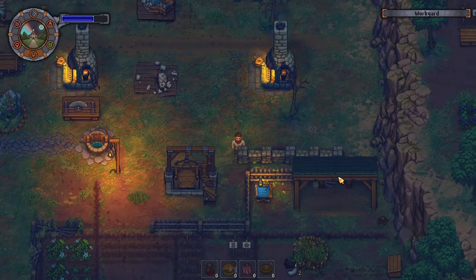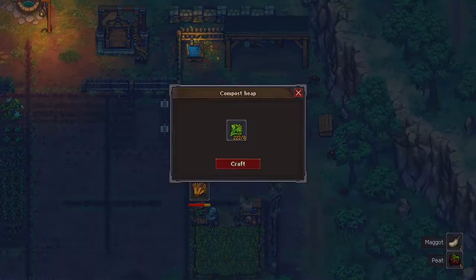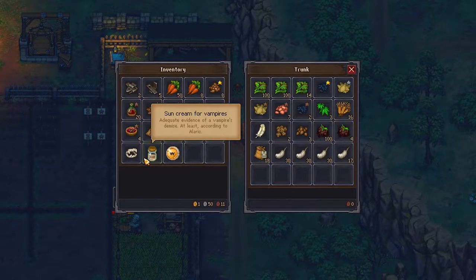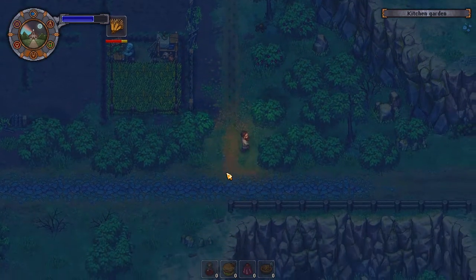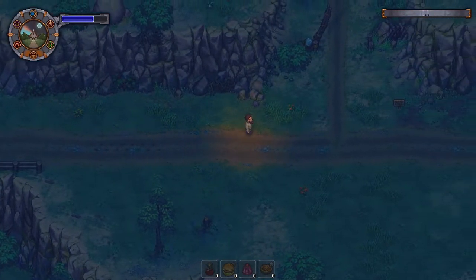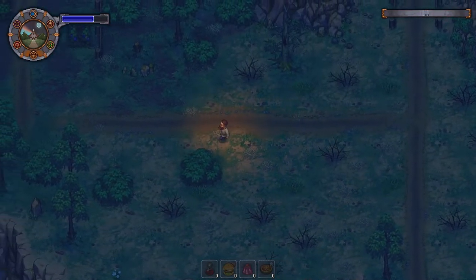That stuff's growing, that's good. He's got wheat going, that's good. Sun cream for vampires — oh, I was supposed to show someone that, right? I think so.